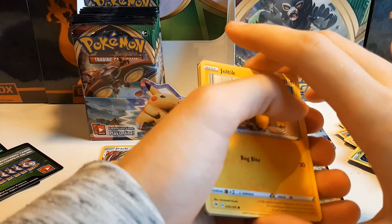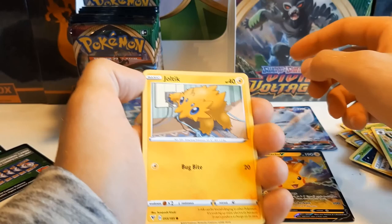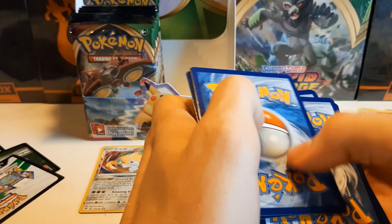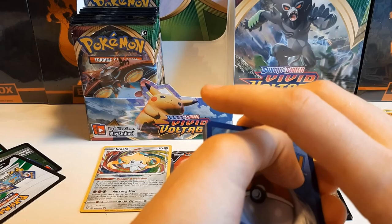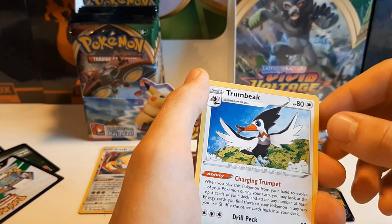By the way, I got this box — including the 50 Vivid Voltage Build and Battle kits — for $250. And somebody already offered me $600 for just this sealed box — it's crazy, the supply is so low. I looked up pricing on Build and Battle boxes for Darkness Ablaze and Cosmic Eclipse — they're all like $150–$200. And this one, somebody already offered $600.